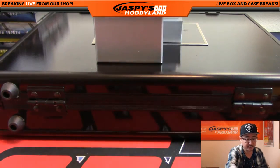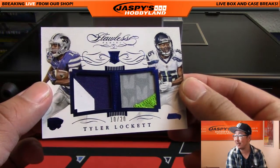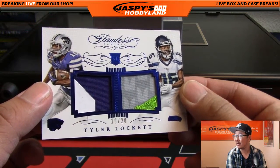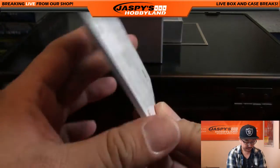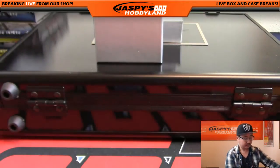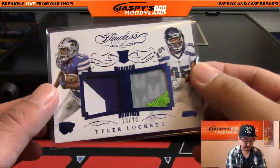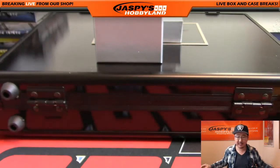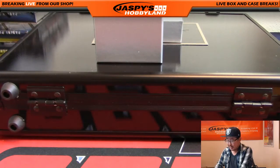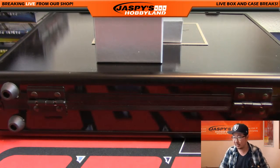Next one is 10 out of 20, Tyler Lockett — very cool, nice dual relic. Tyler Lockett — and that's rookie Tyler Lockett, obviously this is a 2015. Nice. Hobbled by injury this season, but should be back once he's entirely healthy. Nathaniel Carter with the Tyler Lockett — nice one, Nathaniel.